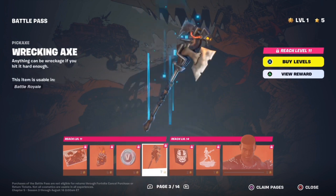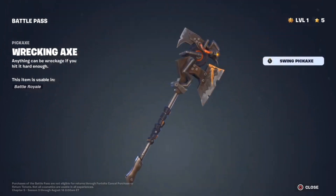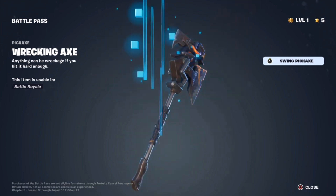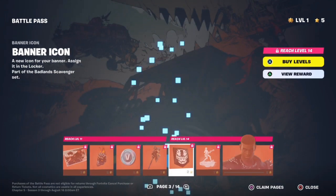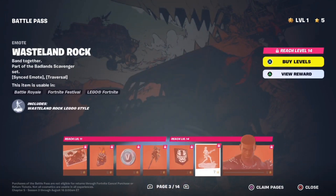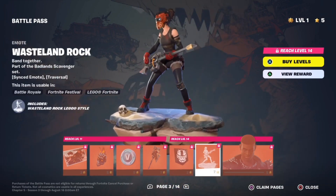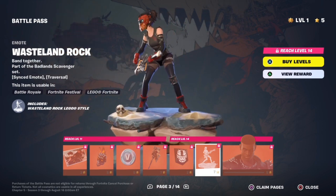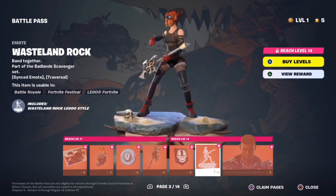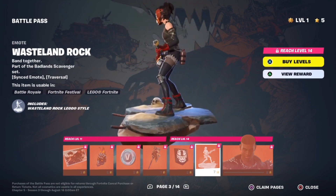Some more V-Bucks. The Wrecking Axe Pickaxe — I'm really liking this, I can see this being one of my new main pickaxes. We got a new banner icon. The Wasteland Rock Emote, which isn't loading — it must be copyrighted. So there is music on this, but it's copyrighted. I'll have to see later what song it is, but I'm assuming something Metallica. Either way, it looks really cool — you got a floating rocket synced, apparently. That's really neat.